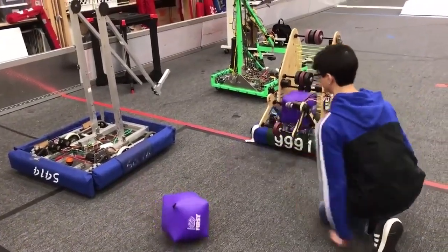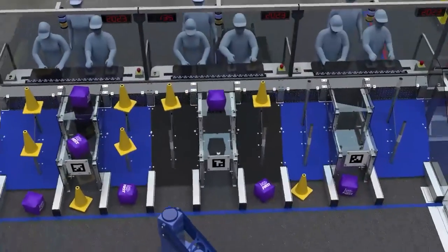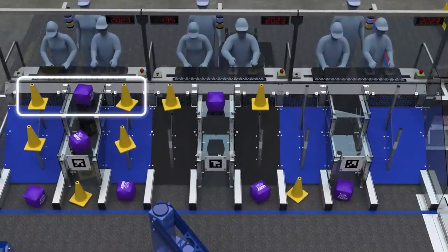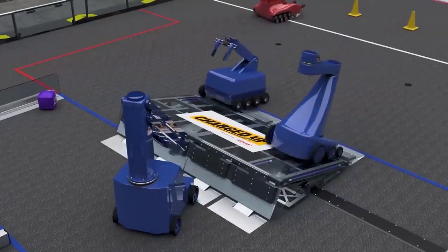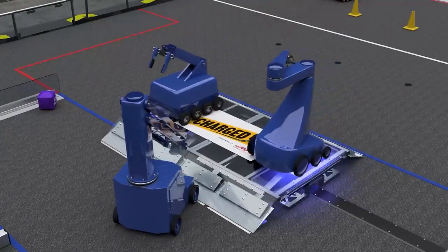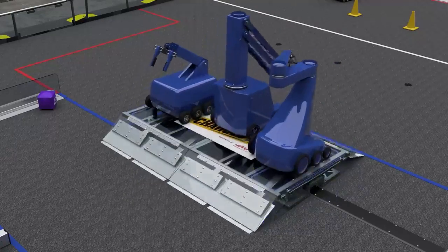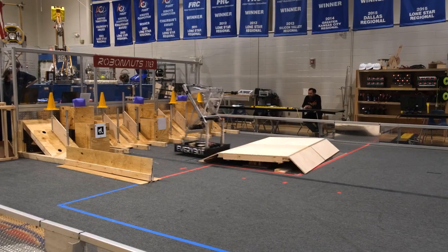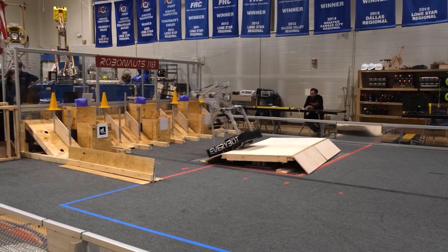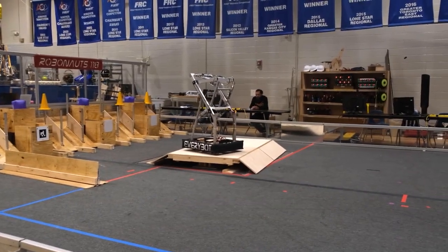Maybe not yeet the cubes, but you never know what may work for one team and what might not work for another. But since there are only 27 places for a team to score, we will see max scores hit by — I'm thinking week 4, because that's when the Cheesy Poofs play. But anything can happen before that. So while this game isn't the most exciting, I think the end game will be. Watching 118's every bot attempt to balance shows that it's going to be a tough one to get multiple bots up there.